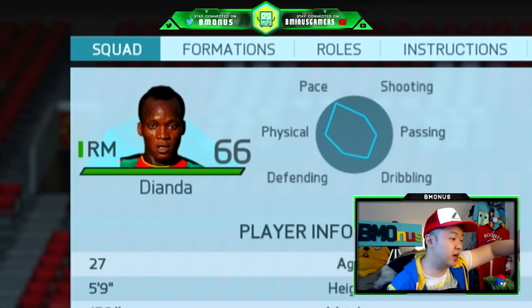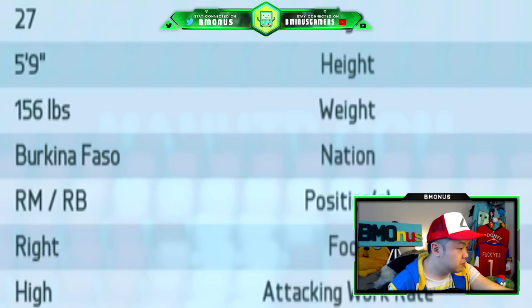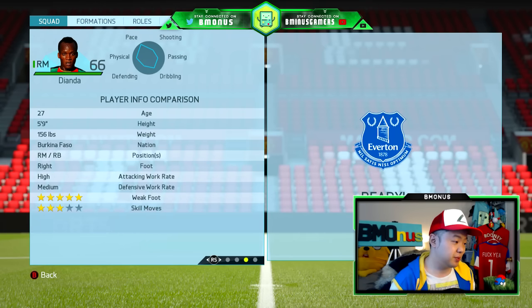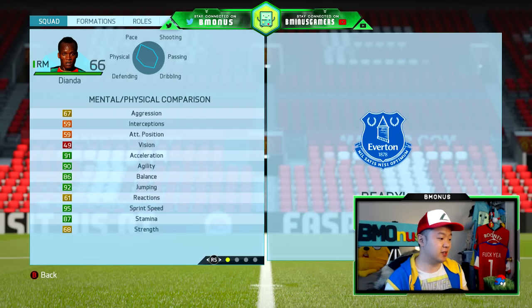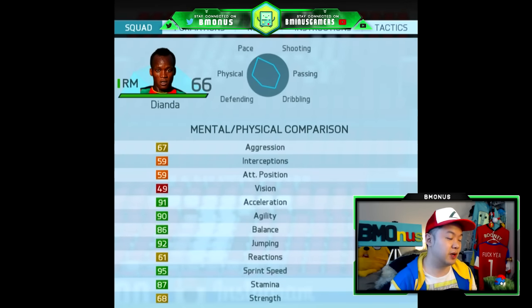He hails from Saint Lucia. In the right back position, we have Dionda, who hails from Burkina Faso. He's got a freaking five-star weak foot, which is pretty nasty. Let's go ahead and take a look at his speed — he's got 95 sprint speed and 91 acceleration. We are going to push it to the test to see if pace is really dead in this video.